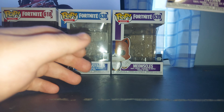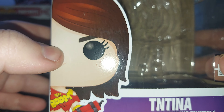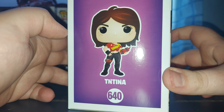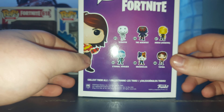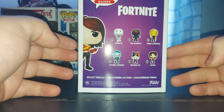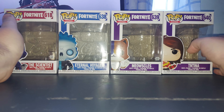Last but certainly not least, we have TNTina's box. Her name is TNTina. You can see the big art there, her full art side of the box, number 640. Just to show you the Wackle box — it says Fortnite and shows all the other Funko Pops in this line once again. That is it for the boxes.